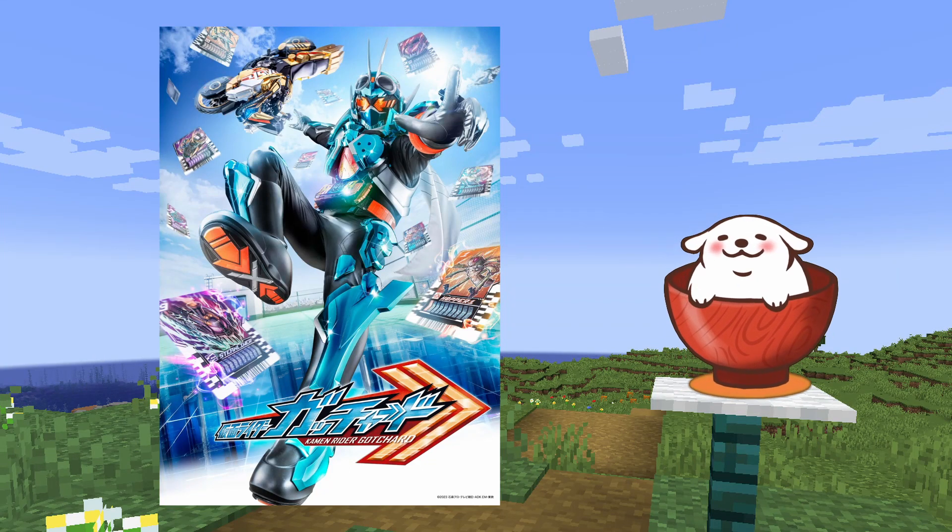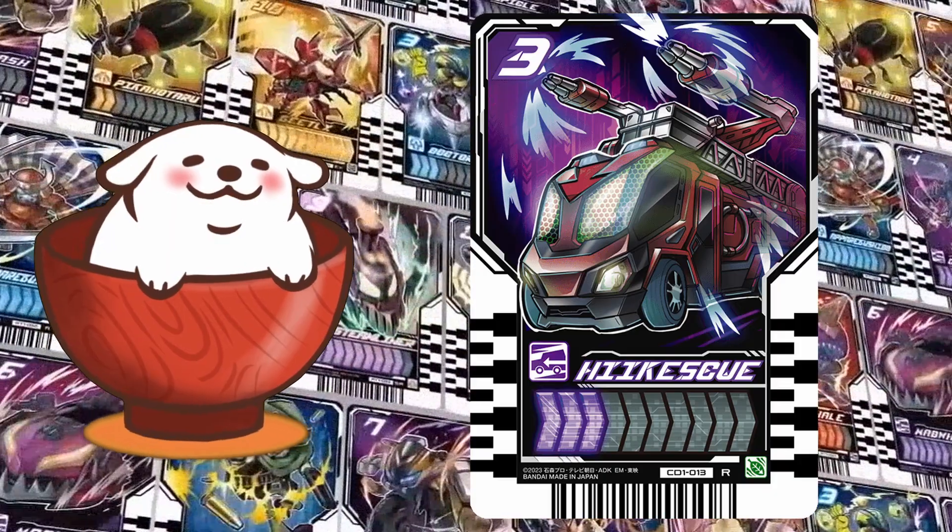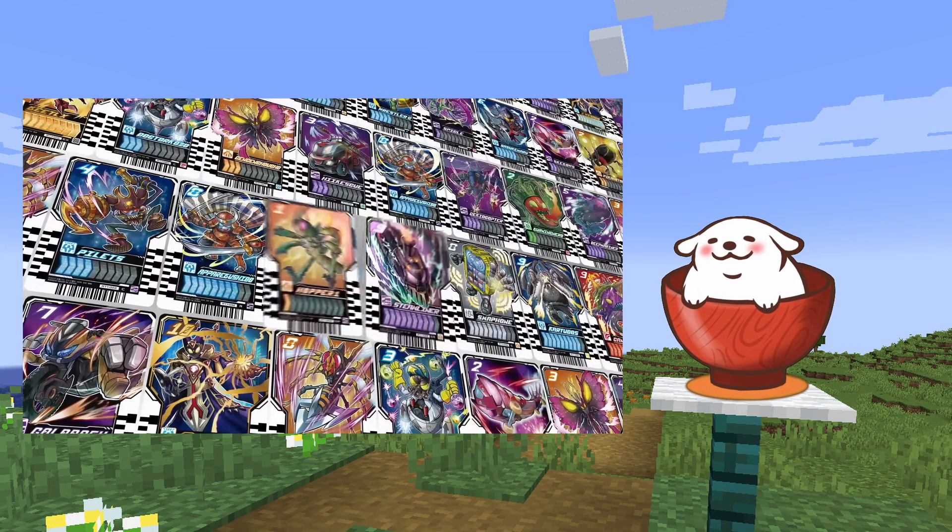Kamara to Gotchard was revealed a couple weeks ago, and I noticed something about his card items — they all incorporated an arrow design anywhere on the monster. So I tried to look for every arrow I could spot.